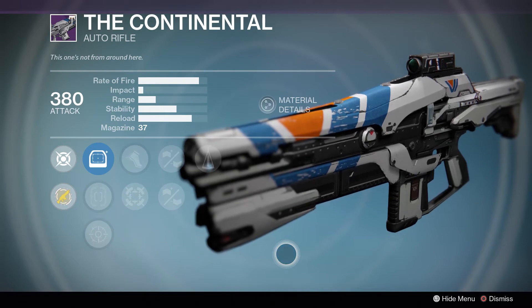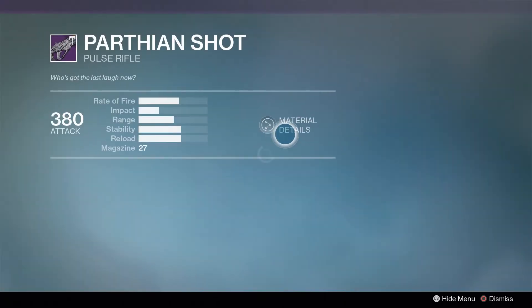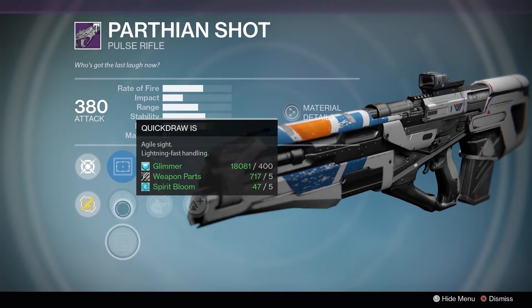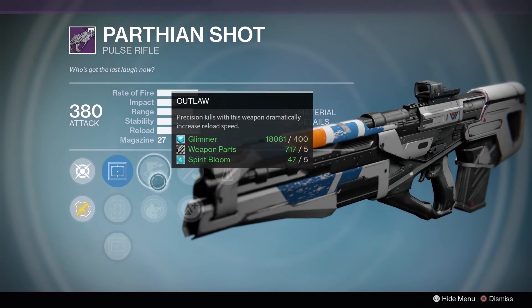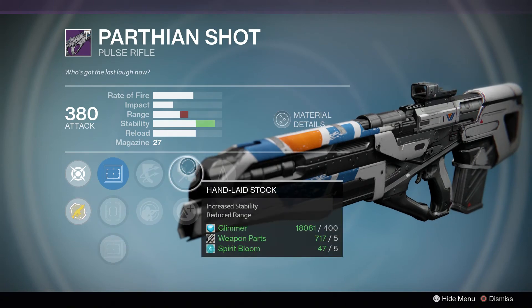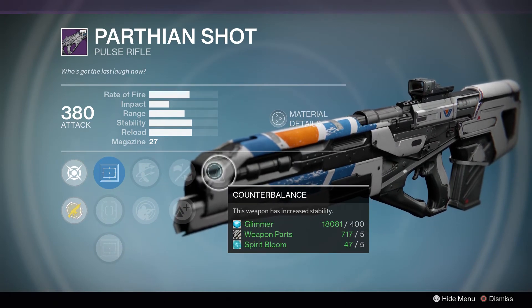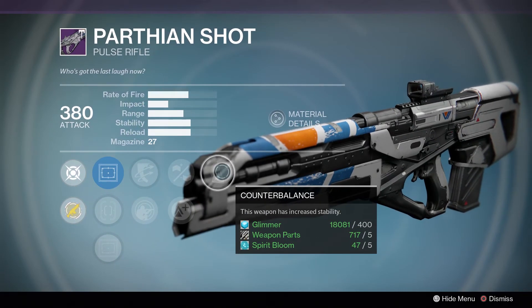Next up is the Parthian Shots — this is a really good roll this week. For sights I'd probably go with Quick Draw. You have Outlaw or Taking Knee — Taking Knee is a pretty good perk now. After that you have Hand Laid Stock to increase stability and Counterbalance to increase it even more. So if you missed the Parthian Shots they sold last week, this is another pretty good option if you like this type of pulse rifle.